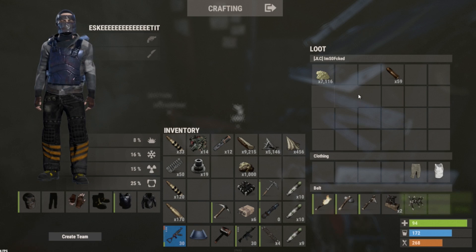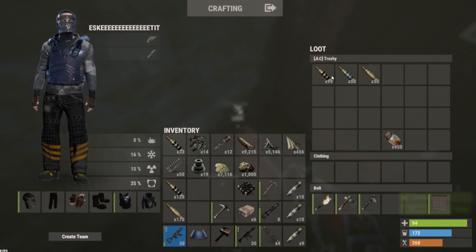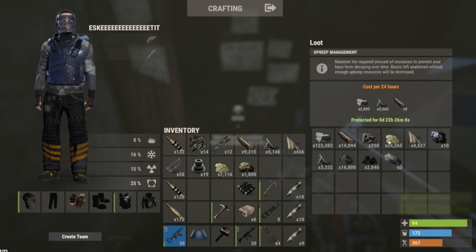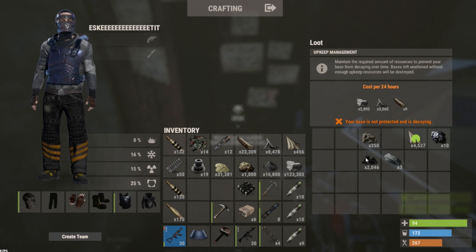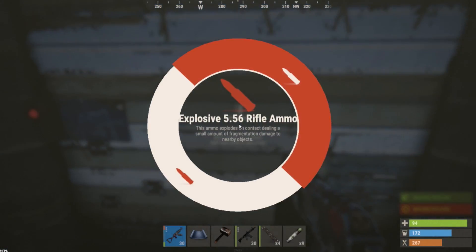Two more sleepers in here too — 7,000 sulfur on him, 100 explosive ammo, 25,000 sulfur, 17,000 gunpowder. There we go. That's what I'm talking about — that's big time profit.